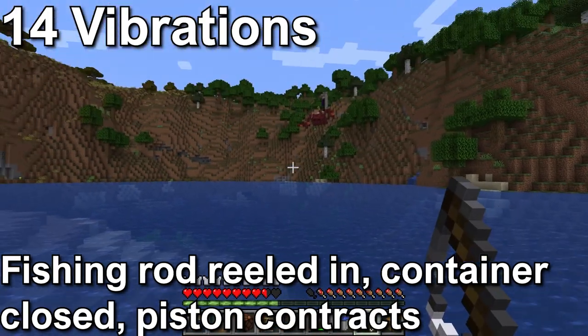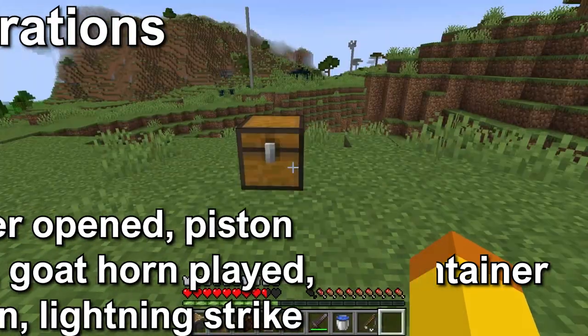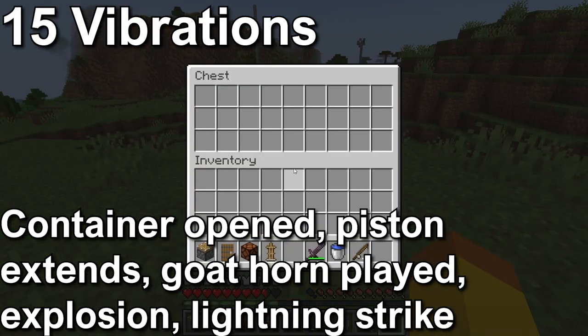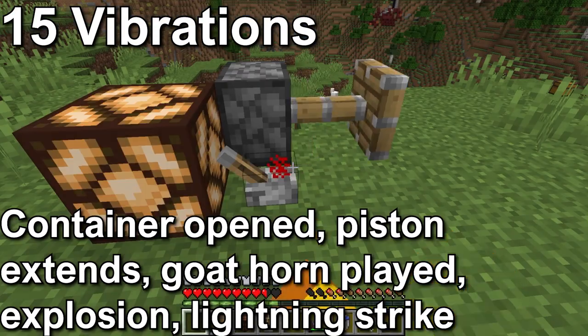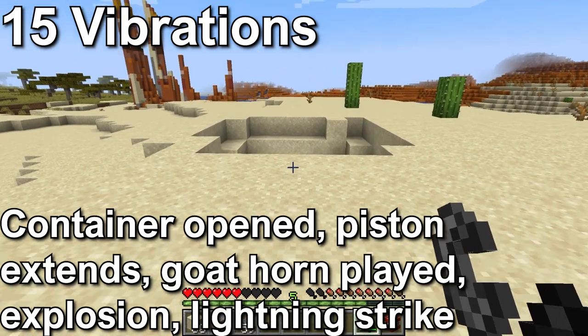Level 14 is a player reeling in a fishing rod, closing a container like a chest, or a piston pulling in. Level 15, the loudest, is opening a container like a chest, a piston pushing, a goat horn being played, an explosion like TNT exploding, or a lightning strike.